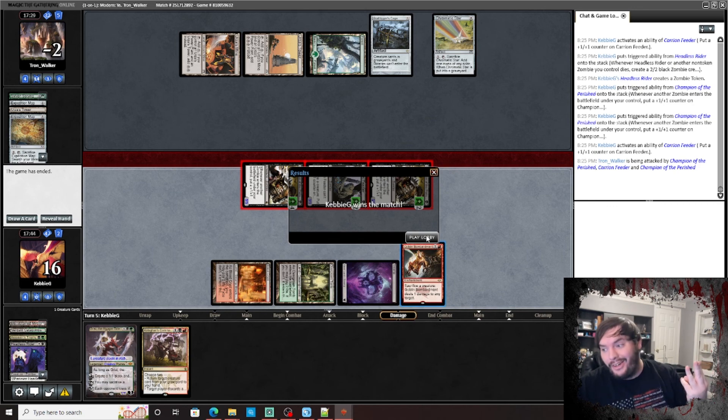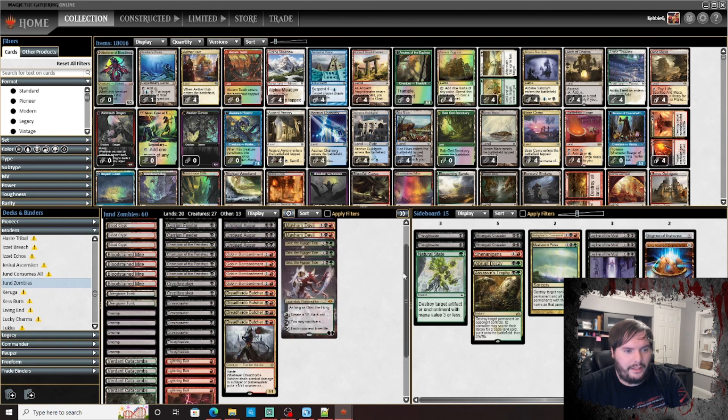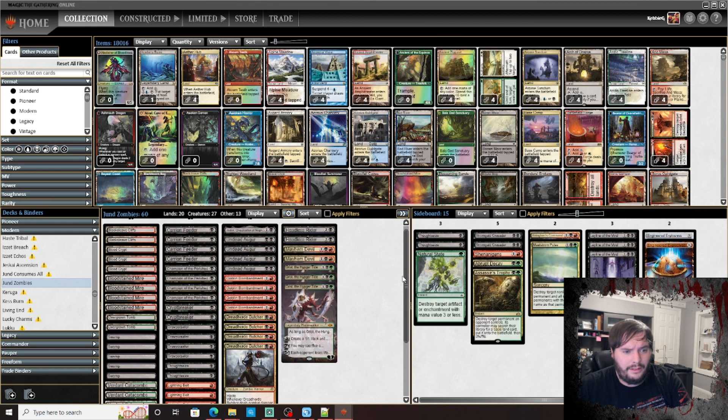Alright, 3-0! Let's get into the wrap-up. What did we learn this week about Jund Zombies in Modern? I think we did quite well. The green came in handy in the sideboard — we could play something like Endurance, but Maelstrom Pulse is a fine card right now just because of the construct tokens from Urza's Saga.